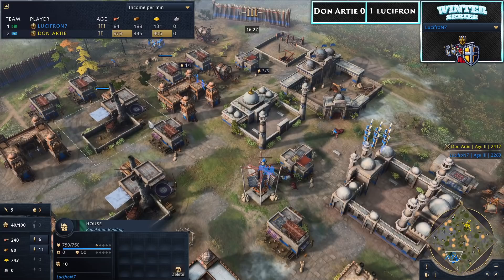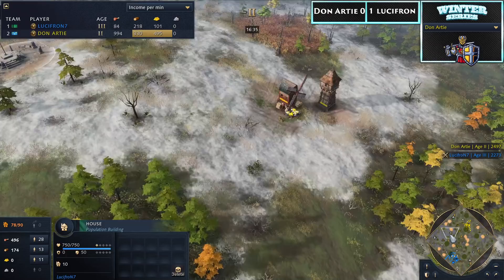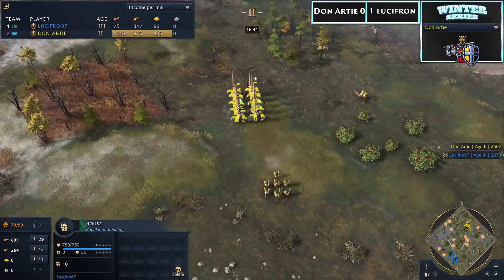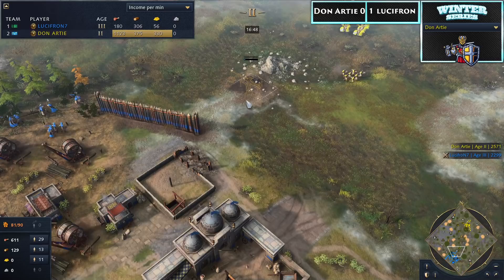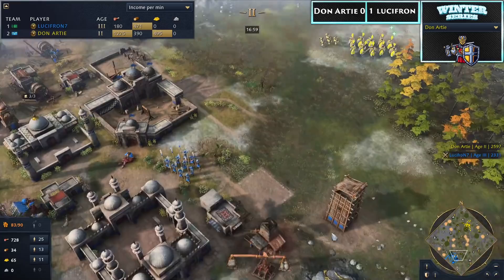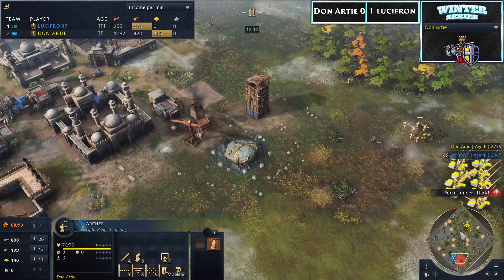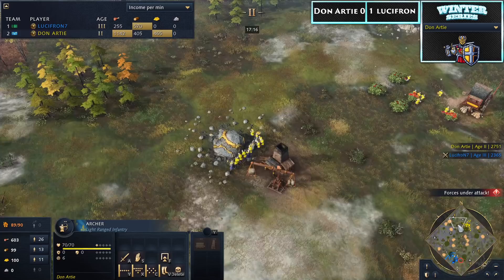Donati still needs one or two minutes to reach castle age but has different plans — more archers, more knights. A second archery range, stable, and School of Cavalry fully queued up. This will be a second big feudal age attack. The woodline could be heavily damaged here. Lucifron sends out villagers for stone to get a second town center, but upon seeing the archers he has to retreat. He has no chance at a second town center to compensate for his losses. Donati is swooping in again with a sizable force. Spearmen are now upgraded to veteran — castle age spears versus feudal age knights.